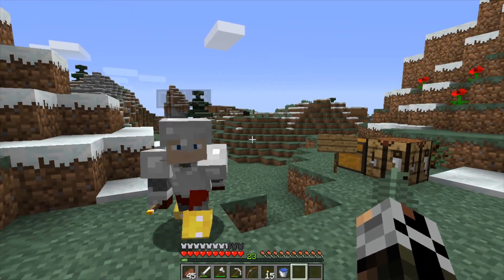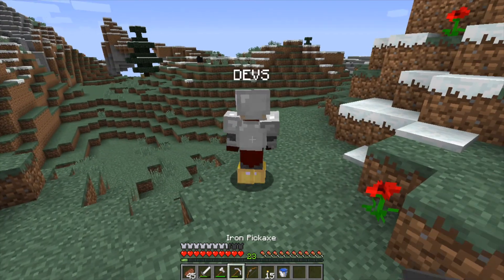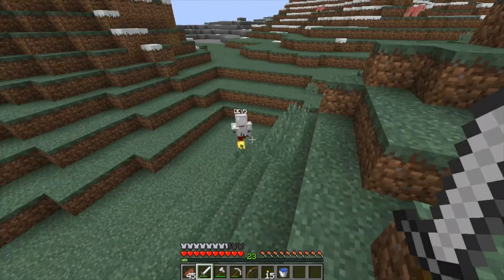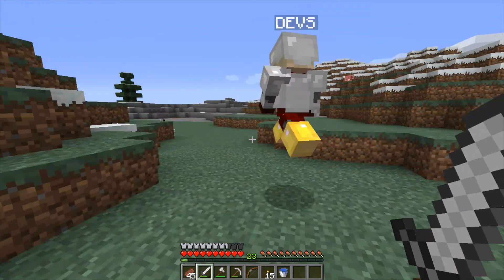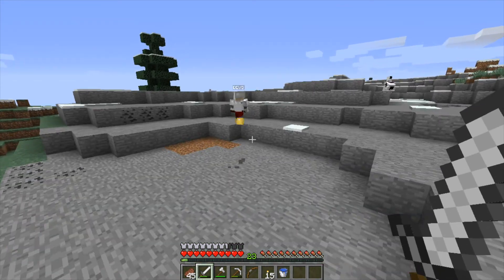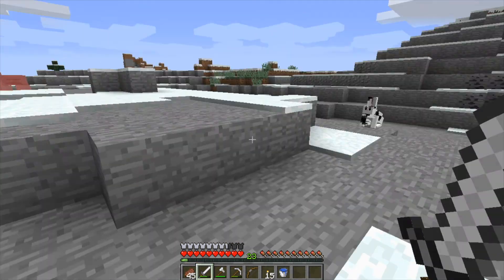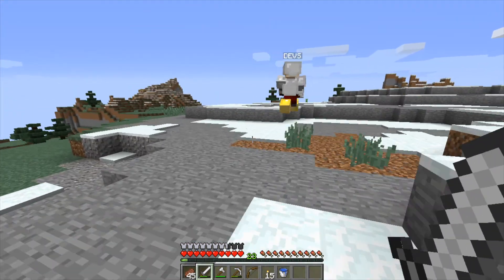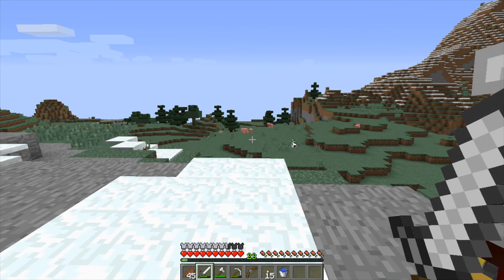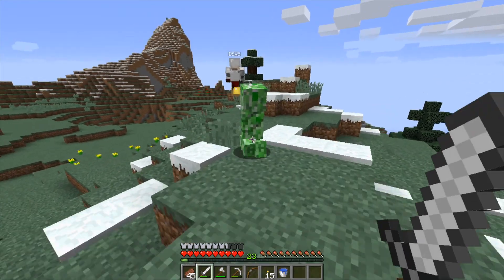Devs takes us on a tour because the viewers haven't seen the future spawn town yet. Over here is some of the native wildlife - those are known as Holstein rabbits, very tasty. And over here there are some trees - they're not normal trees, they're actually spruce trees, which a lot of people don't know this, but they actually stay green all year round.